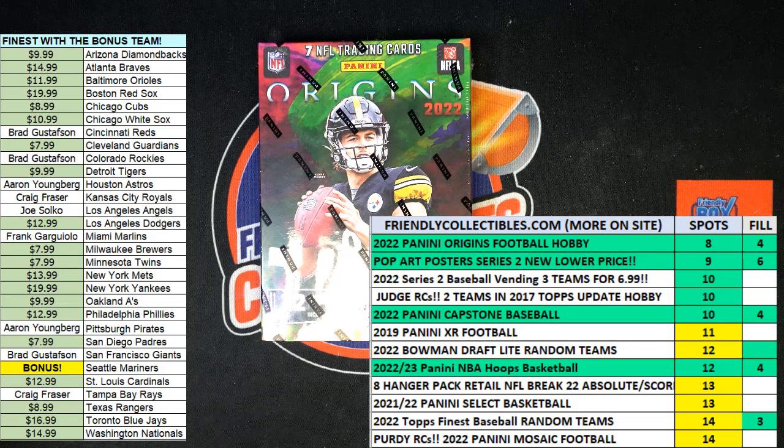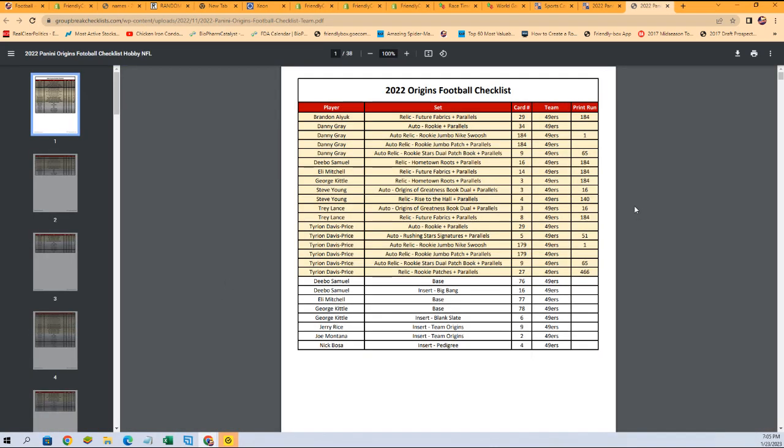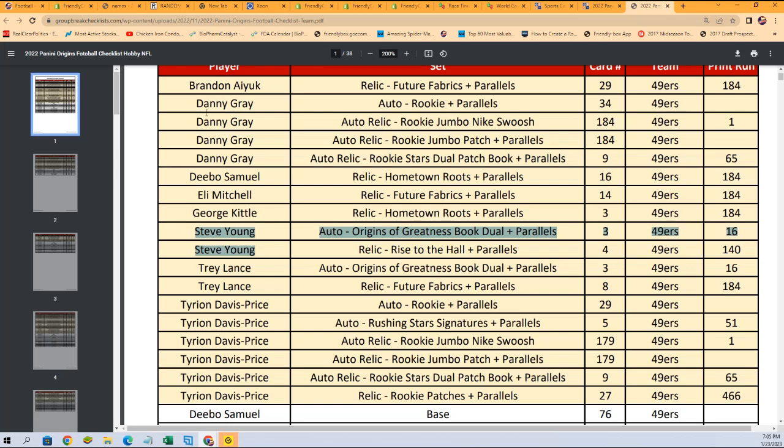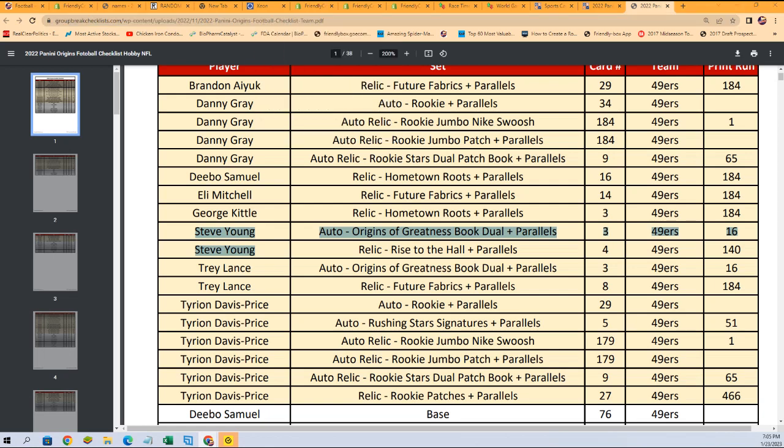So when you get your random team in this, I want to get you a checklist so you can immediately see the hits. Most of the best rookies are included and I'm pretty sure there are legendary-type autographs too. I'm curious to find out — do we have Dan Marino's in here or is it all just rookies? Steve Young — yeah, okay, yep. It's not just rookies, it's loaded. Here's a link to the checklist, a link to the break, and also a link for Finest coming up.